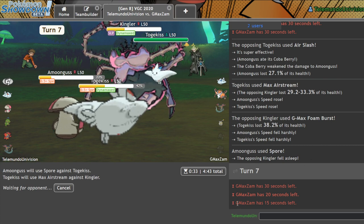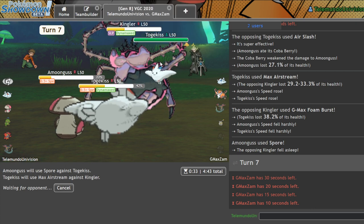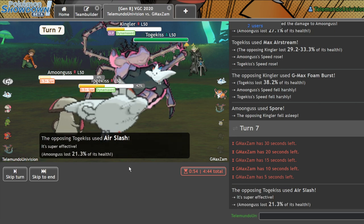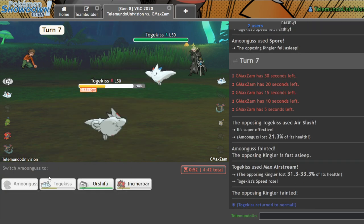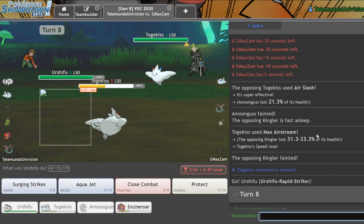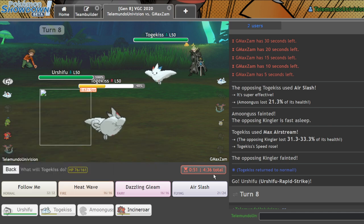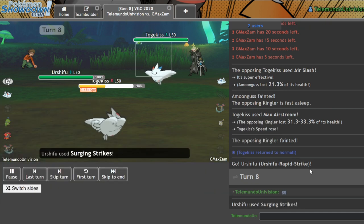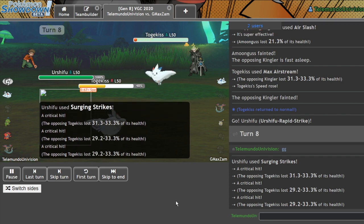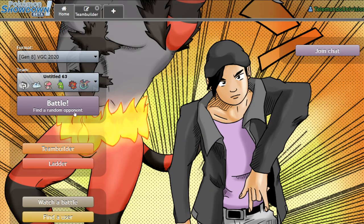He's taking his time, like 'how am I gonna lose today? What play will I make to lose?' Alright, cool — Urshifu gets to come in for absolutely free. GG. And we get to click Life Orb Surging Strikes. 1, 2, 3, and then Togekiss gets the KO. Good game, man. Beautiful — I actually really liked that. That was a fun game. It's always fun when you're winning.